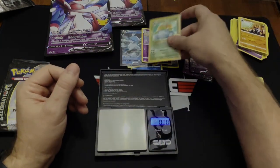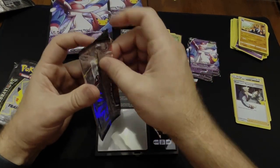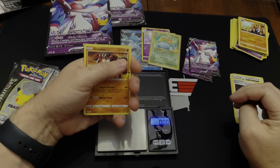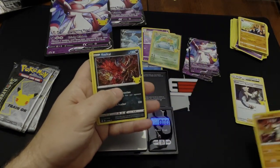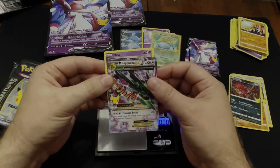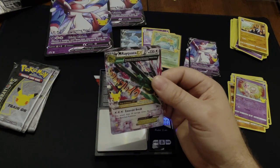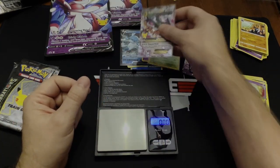Next pack weighs 9.57 grams — a little heavier. I'm going to guess it'll have nothing with maybe the full art Pikachu. It actually has the Rayquaza EX, and then the back card has nothing. Because it had the Mew on the back, which is a regular weighted card, it was able to carry something heavier. This is relatively rare — I've only pulled one of these out of probably 80-something packs I've opened.